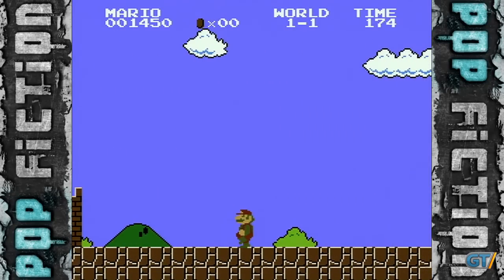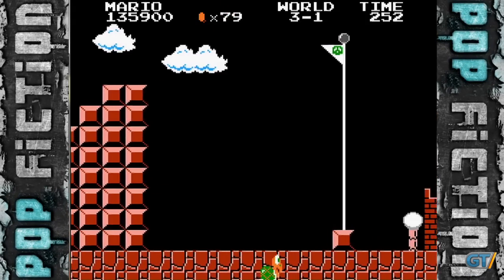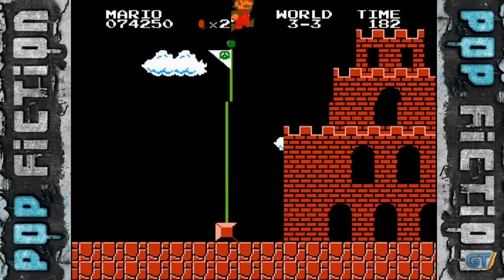Unfortunately, the end result is the same. Mario is stuck in an endlessly repeating area with no escape. So as you can see, not only is it possible to jump the flagpole in the first level, but in other levels as well.